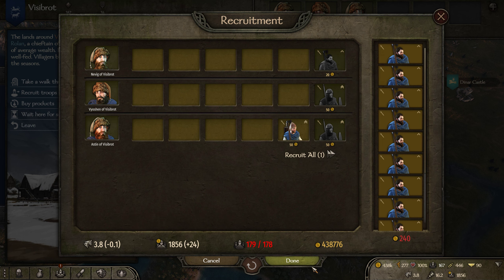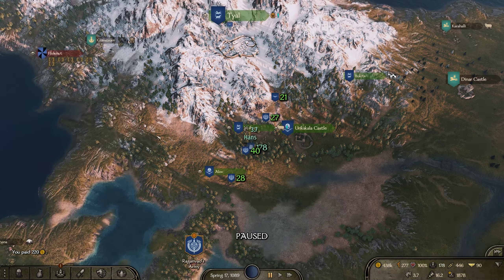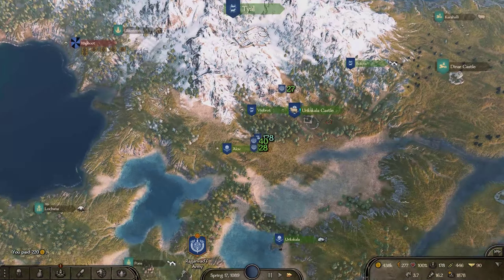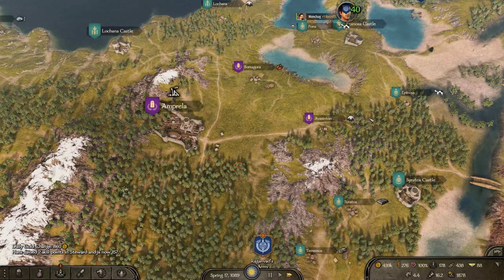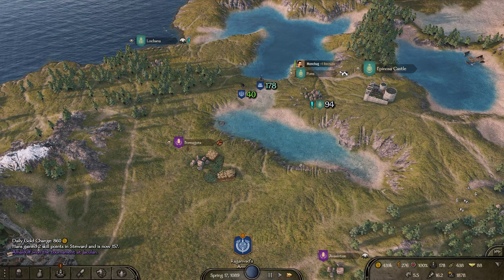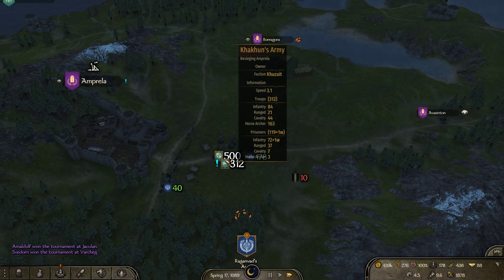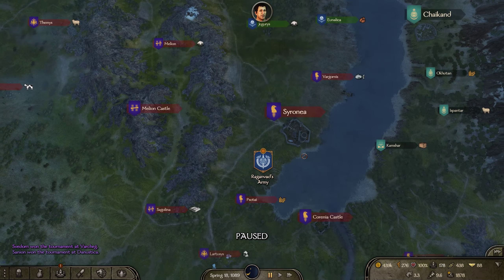I don't want that archer. This tops us off so we can immediately head back south. Look at that — Amprella's already being sieged again. It has to be the Kuzates because the Valandians can't be this far over here. There's Monchug — looks like he's replenishing his forces or waiting for the rest of his army. Yep, it is the Kuzates, 812 strong. Let's head back down.